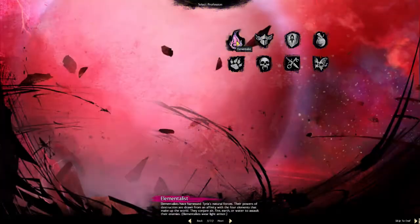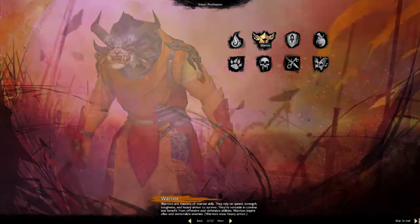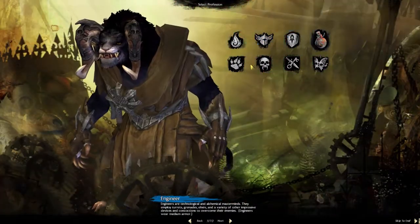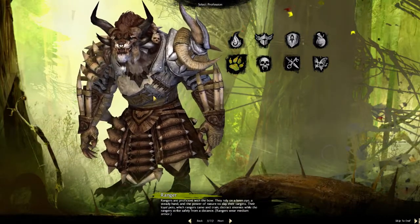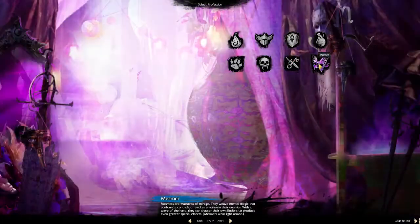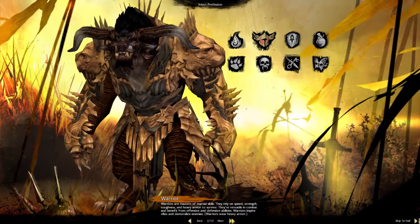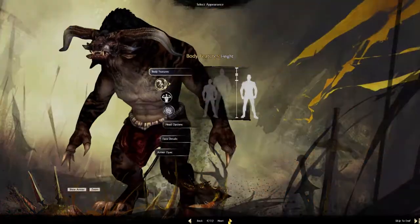You have eight classes to pick from: the mage type, the warrior type, the guardian type, the engineer type — which is a pretty awesome class — the ranger, which actually looks pretty badass, the necromancer, the thief, and the mesmer. We'll go with the warrior because that's basically the way to go with a Charr, or at least that's how they are represented.